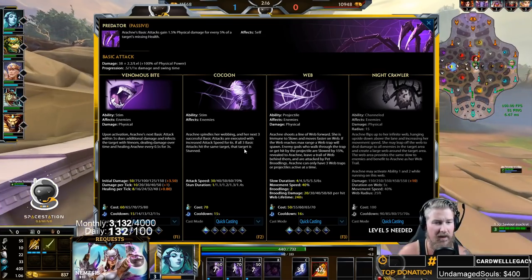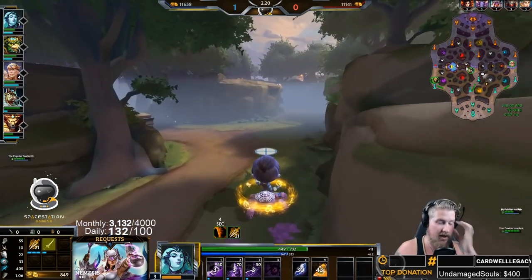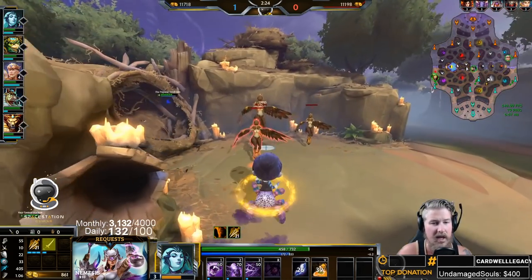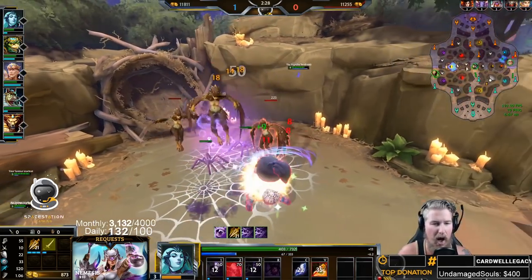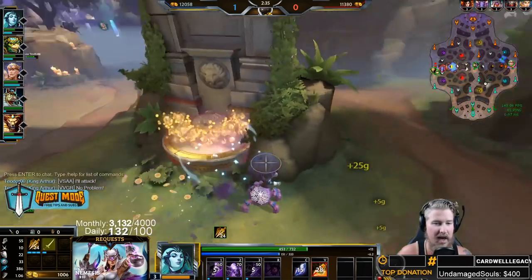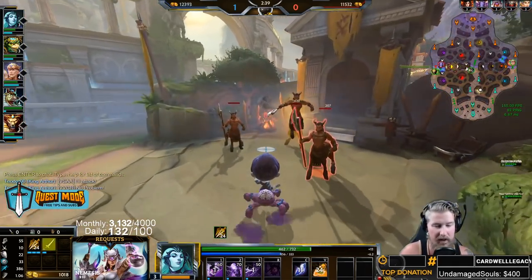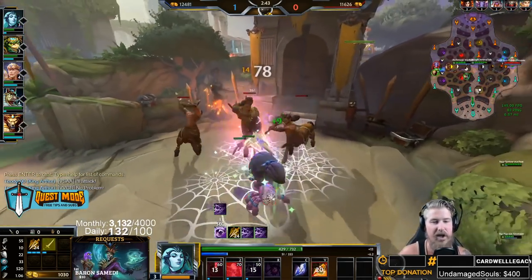If you get three auto attacks on the same target with your two active, it will stun them. Those next three autos have increased attack speed — upwards of 30 to 70 percent depending on the level — and the stun also scales with level. You have to land all three increased-speed autos on the same target for the stun to trigger. For example, landing one on Nemesis and two on Morrigan gives no stun on Morrigan — it had to be all three on Morrigan.